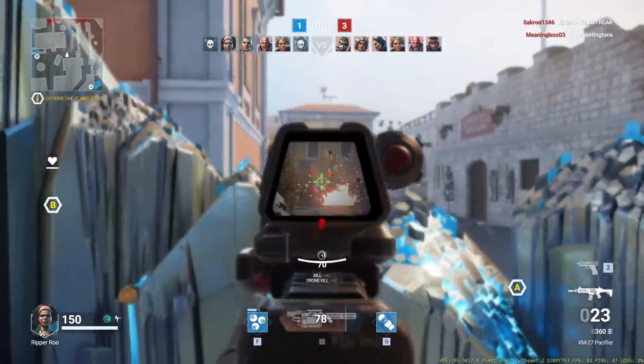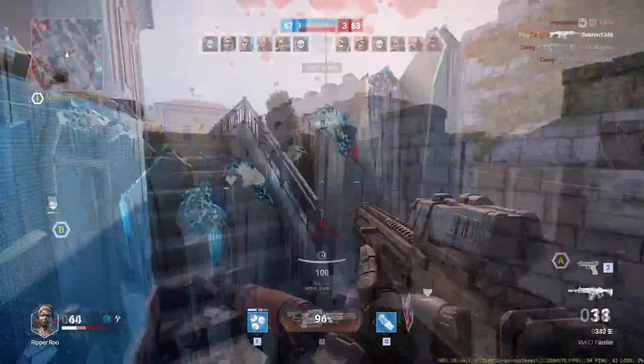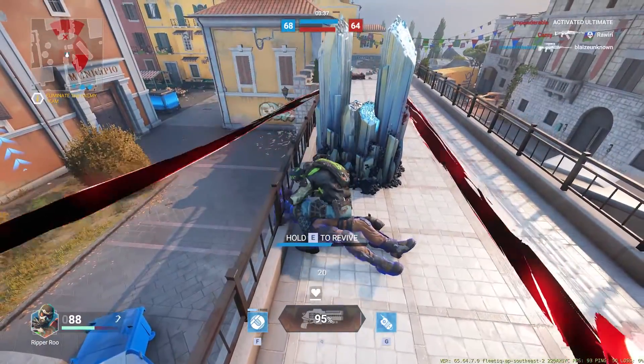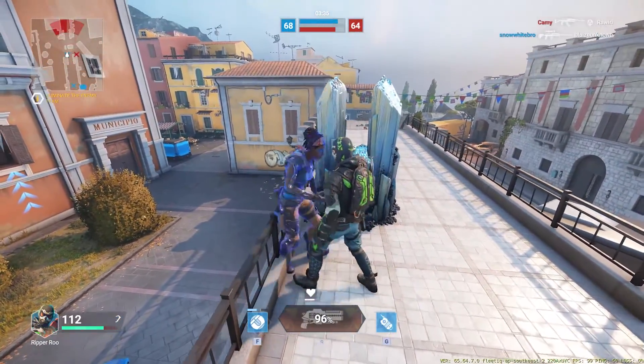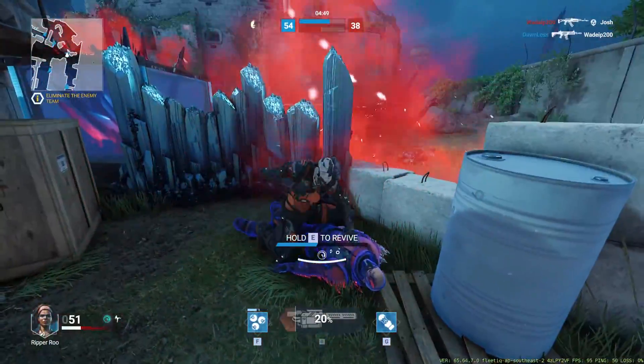When you spawn the crystals out of the ground, that is a great way to kill your opponent's line of sight so that you only need to focus on one area. If you are one of the characters that can spawn crystals from the ground, you should be doing this before you revive every time to ensure that you get off that revive safely.